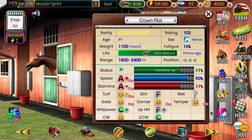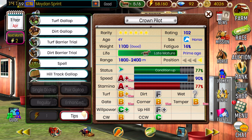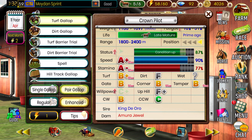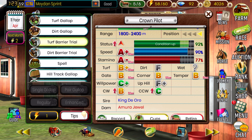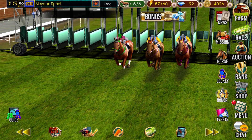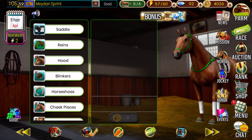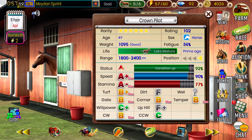Moving on to Crown Pilot — another 102 six-star rated colt. Most of my horses are now at a decent rating. His speed is maxed out at 90, so we have a true speedster here in terms of raw speed, which is nice to know. He still has a lot of training to do and his conditioning is not where it needs to be. I'm going to go ahead and toss him into a turf barrier trial to get that willpower up and run a training session that increases several of his stats. Crown Pilot will be getting to his race in a couple of weeks.